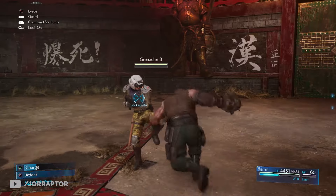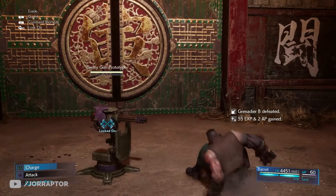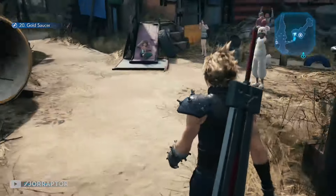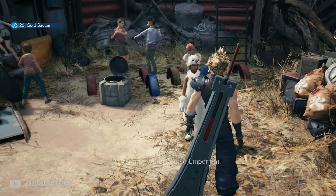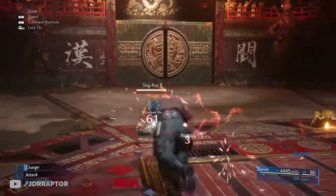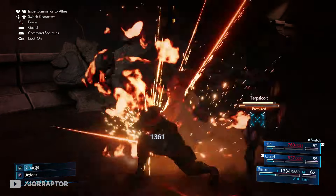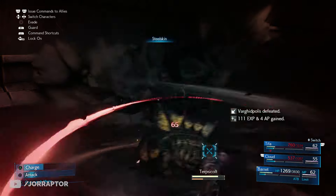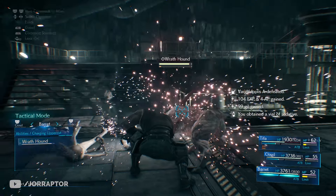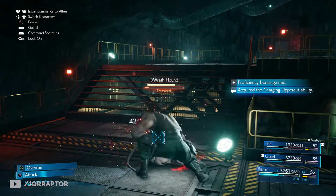Barret also has melee-focused weapons, and the results are pretty good. At the Moogle shop in chapter 13 you can buy the Steel Pincers, which replaces the Overcharge triangle ability with Overrun — Barret charges into enemies and finishes them with a ground slam that sometimes kills instantly. The ability called Charging Uppercut also rushes toward an enemy, launches them into the air, and increases your triangle charges so you can use the ability again faster.